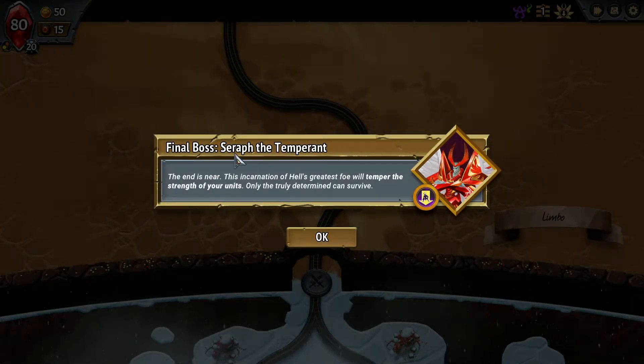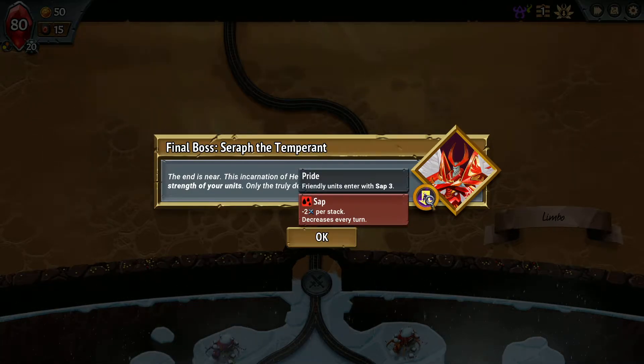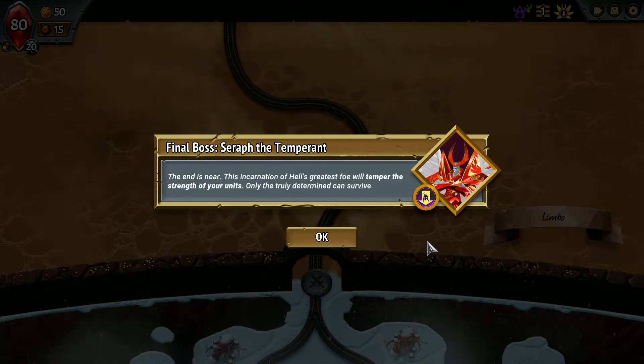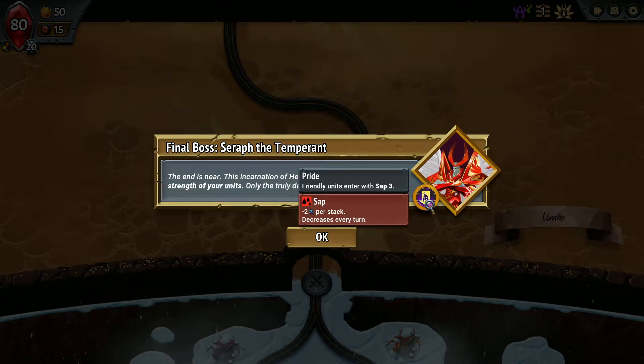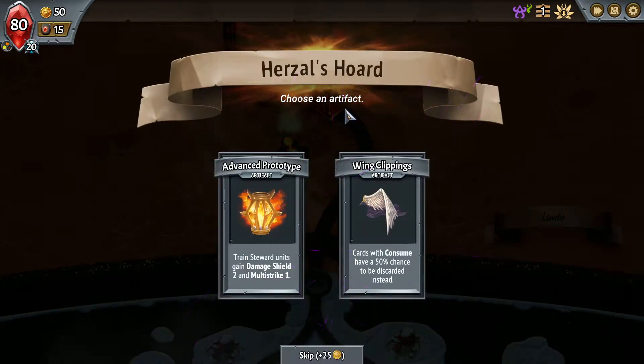We have Seraph the Temperament, which causes friendly units to enter with Sap 3, which tempers the strength of your units. I'm going to be doing mostly spell-based damage I assume, so it's not too big of a deal — possibly, hopefully. We'll see how this goes.